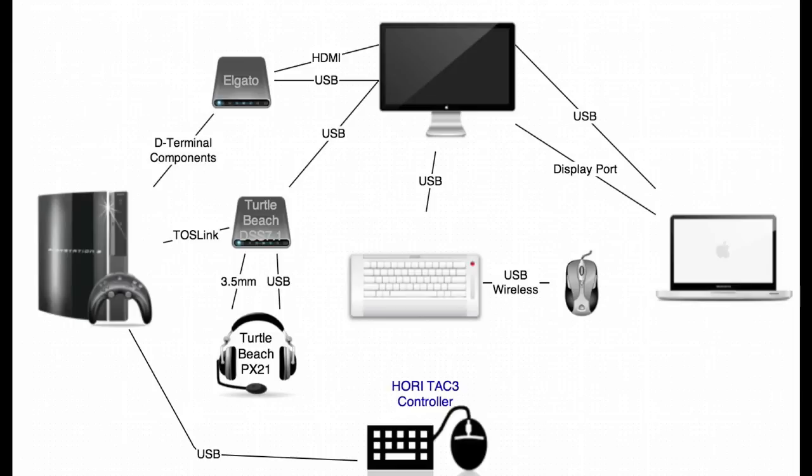The 3.5mm analog input for these headphones is used through the Turtle Beach DSS Dolby processor to get sound from the PlayStation as 7.1 surround sound. The last part of the diagram is the Hori Tech 3 controller at the bottom, which uses a wired USB connection to the PlayStation 3.